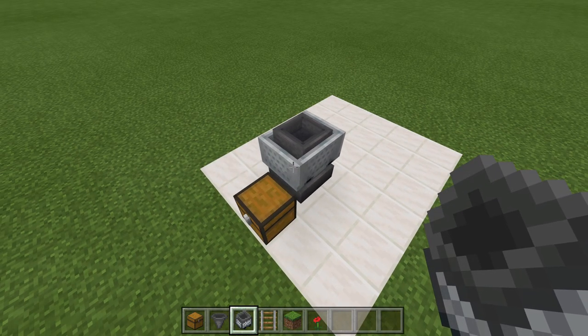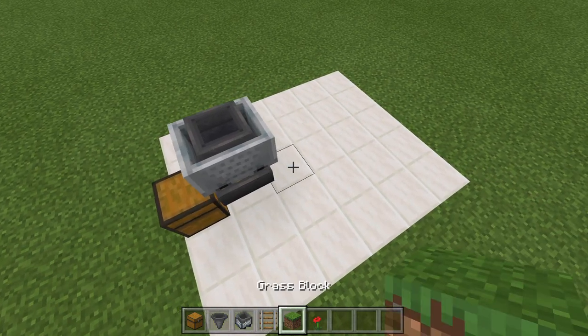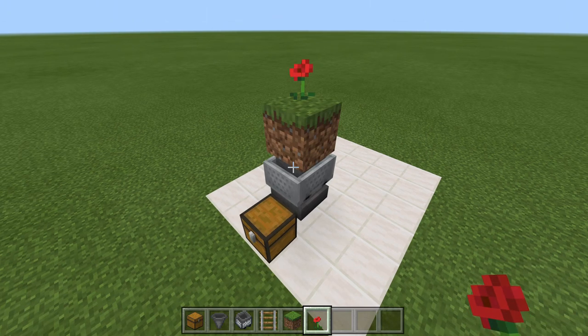That is the collection system all done. This is going to sit right under our grass block with the flower, so we can go ahead and place that in right now. That's going to come up like this, and flower right on top. The collection system is all done.